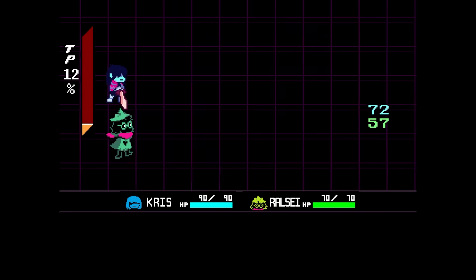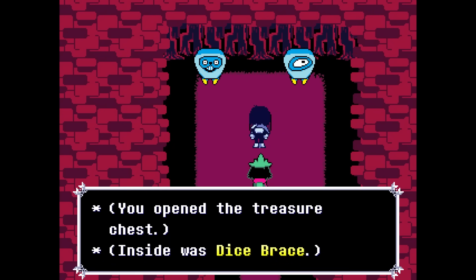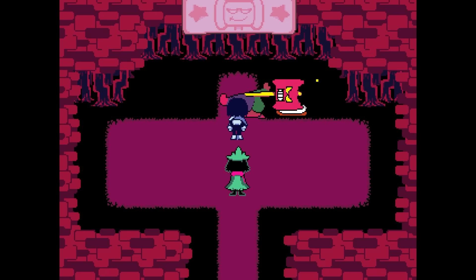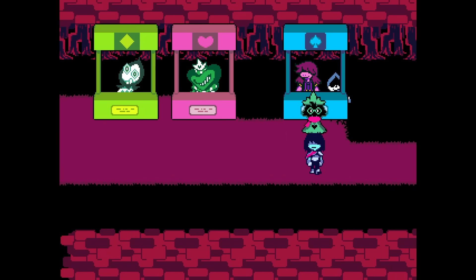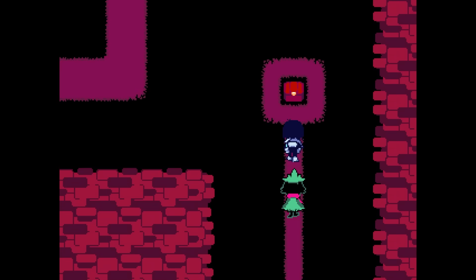Leave no turn unstoned, as they say. Input this code, grab the dice brace, and then this code to open up the gate. Kill Clover. Have Malleus fix your cake for later. Talk to Susie and Lancer and don't buy any cookies from them, you monster! Go down at this point right here, and it puts you on the path to pick up your second Jevil key piece.